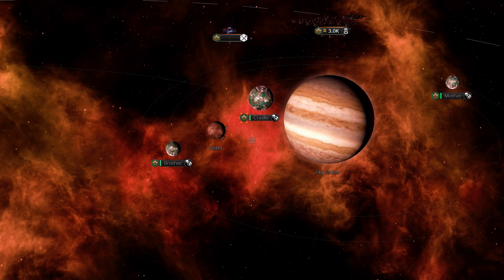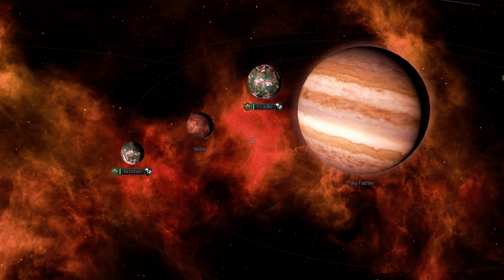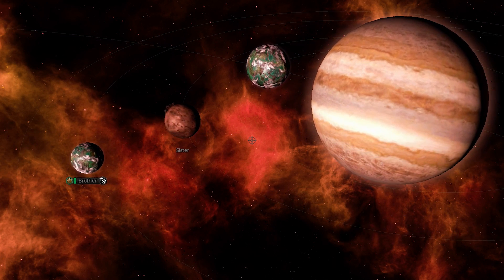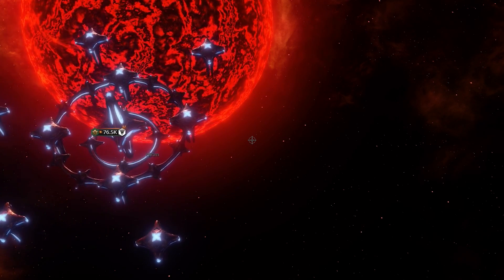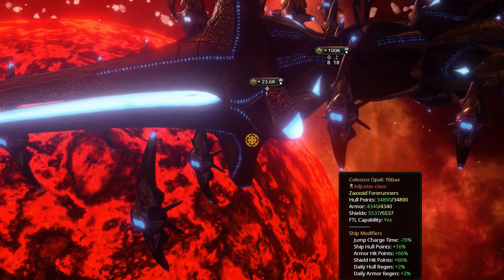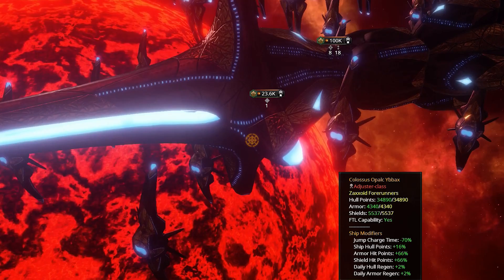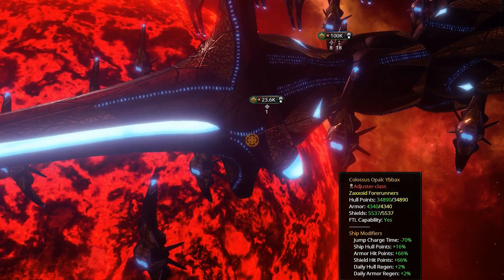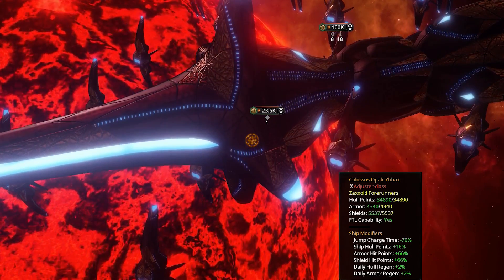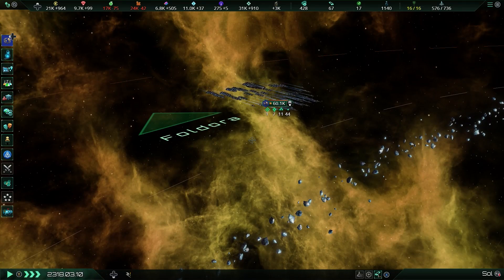Fallen Empires are the source of ambition within Stellaris. The promise of power — being able to grow from a fledgling small species in a backwater part of the galaxy to their level — is something that drives a player forward. However, they've always been in an envious position, able to muster the power of the Titan Lance and carve out a hole in your fleet with surgical precision using their Titan-class ships. This is now a thing of the past, as Apocalypse introduces an array of ships that makes the Fallen Empires finally meet their match.